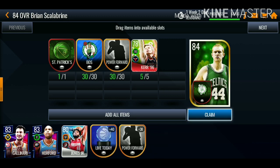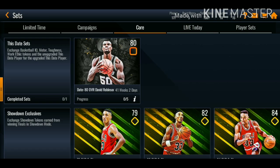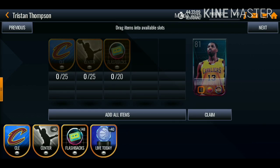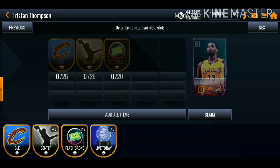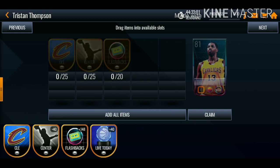You can put them either on the team tokens or on the position token. I've been grinding the events getting the tokens that I need. But if you go over to the core tab or the live today tab, you can use these collectibles to get the flashback players. I have a bunch of the flashback collectibles that you get daily from the game of the night events and also the flashback events every Friday.